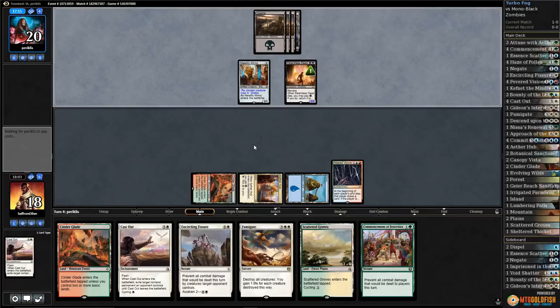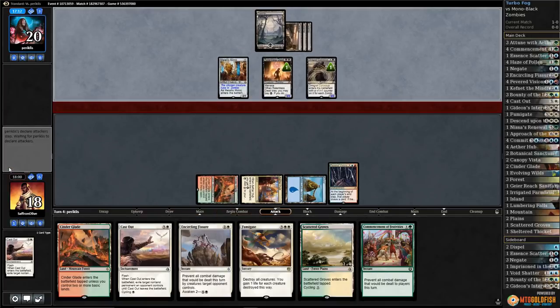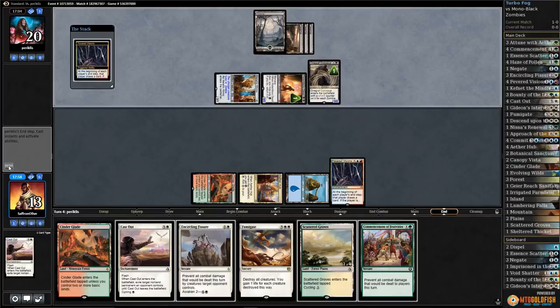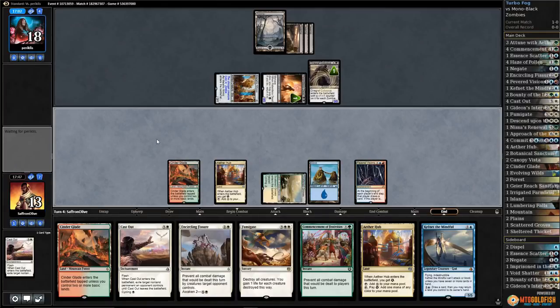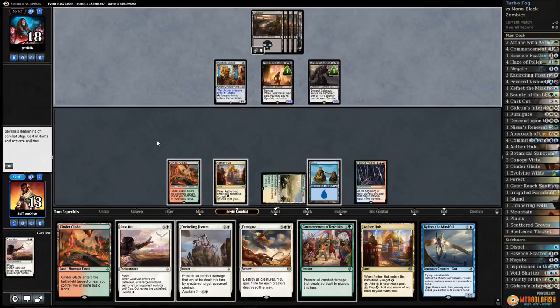Make sure we don't die while we're waiting. Scattered Groves to untap for Fumigate. Opponent gets in for five so we're down to 13. Opponent drops to 18 from Fevered Visions. Aether Hub is good. Let's just play Scattered Groves, pass the turn — so now we can Fog if we need to. The plan being that next turn we wrath most likely. The best would be Liliana's Mastery; if we can back it up with a Fog that would be so good for us.